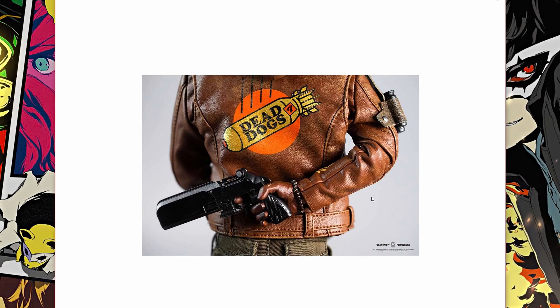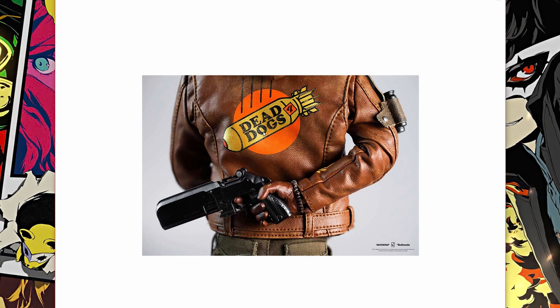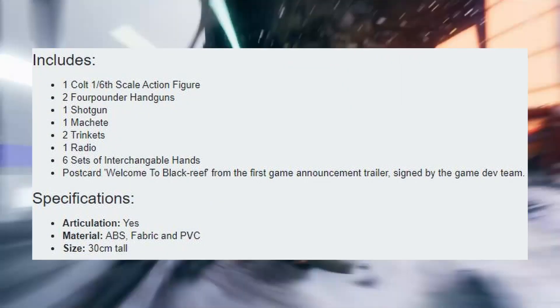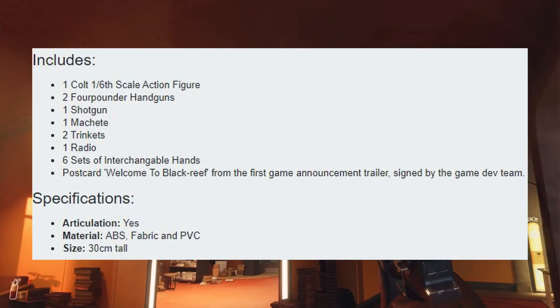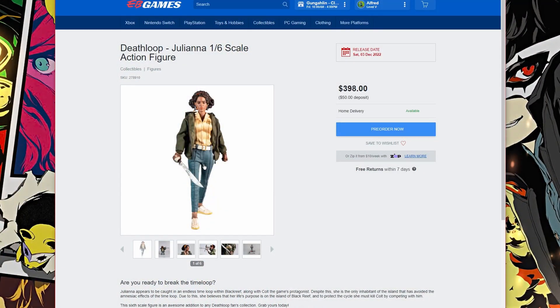Even having a look at the back of this jacket — this is dope. I haven't even played Deathloop yet, but honestly this is a very valuable piece of loot. You also get extra hands, extra guns, and a really long knife, and I'm loving the Deathloop stand itself. So that's 400 Australian dollars. The specifications: it's around 30 centimetres, materials are ABS, fabric, and PVC, with tons of articulation. Are y'all gonna pay 400 Australian dollars for this?